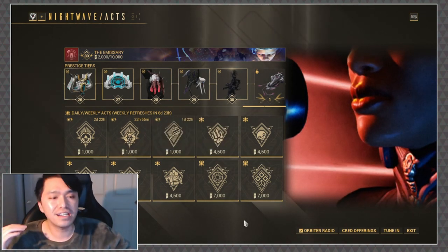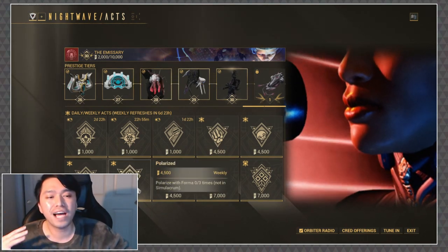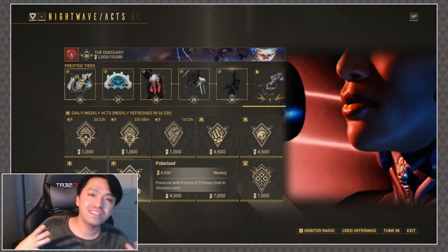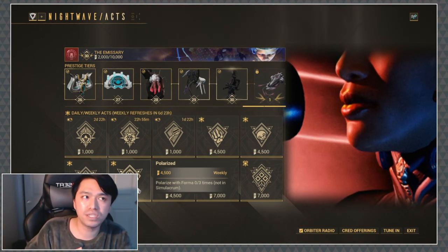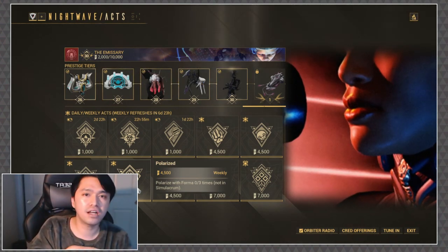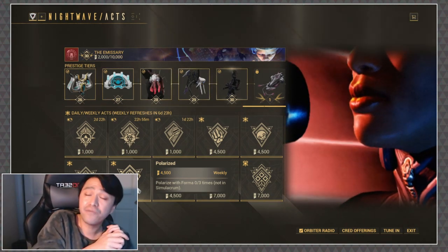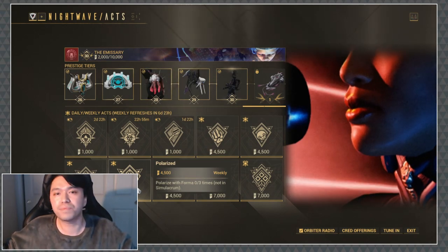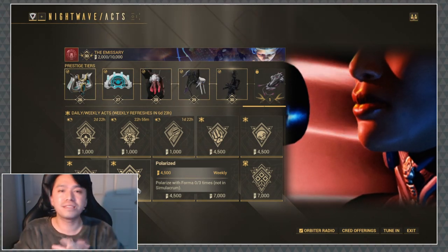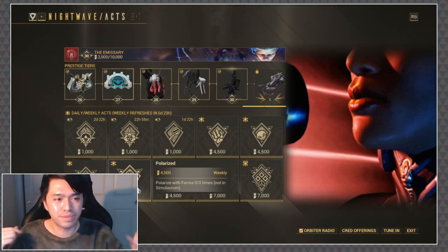Forever and a day — thank freaking God — I never have to do it ever again: Polarized, with Forma three times. I'd suggest, if you haven't done it already, check out my video where I went through all of my favorite Zaw builds. Zaws are always something you can construct and polarize, and it might be something useful to you. I'll leave that linked up there as well as in the description box below.